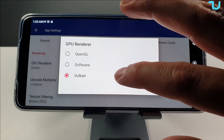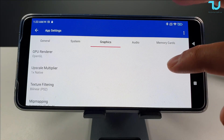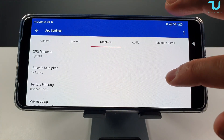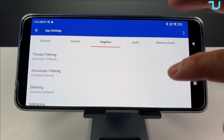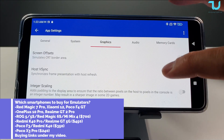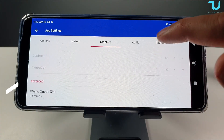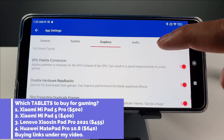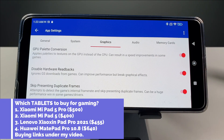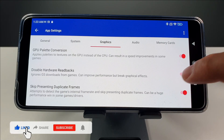1x or 2x native resolution; 3x for the Poco X3 Pro, which has a Snapdragon 860 and can handle many games at 3x. These settings are also very important — you can disable thread presentation and hardware readbacks if you want.